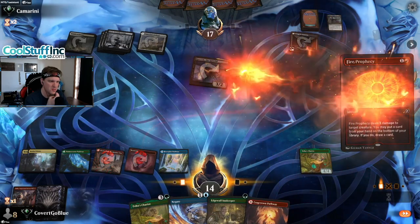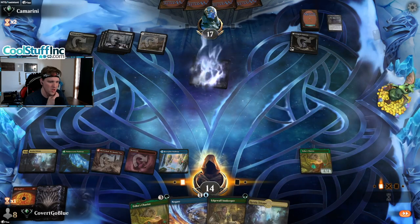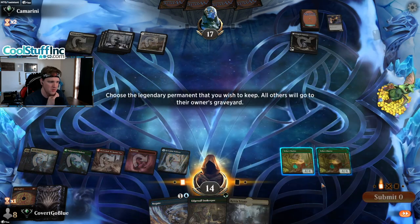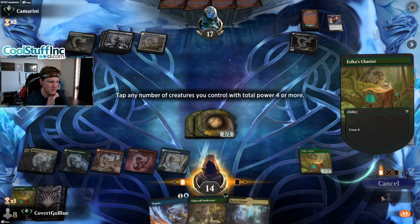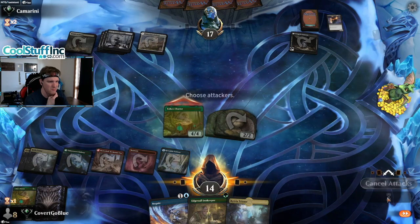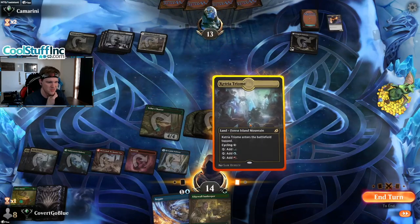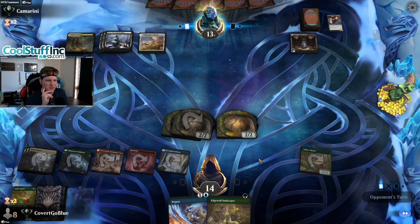Kill that. Put away this land. Draw Triome. New Chariot, keep old one, make two cats, power up Chariot. Slam, make a cat. Three Triomes ready to top-deck the Koma.